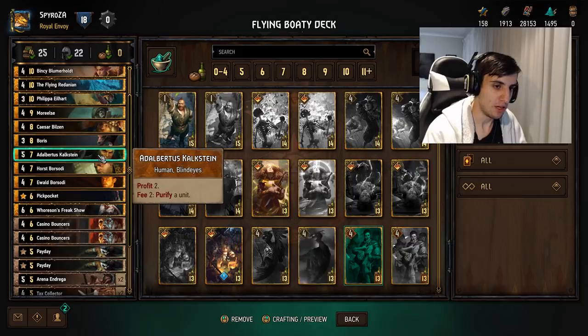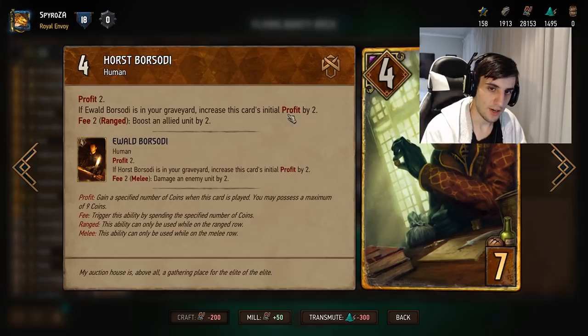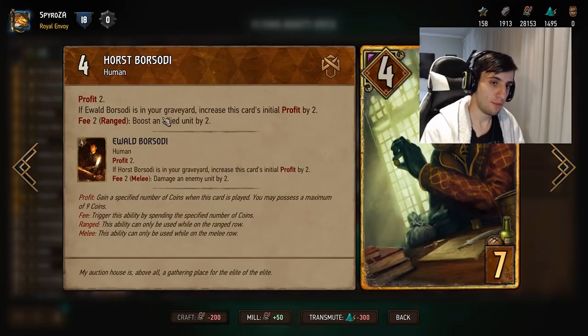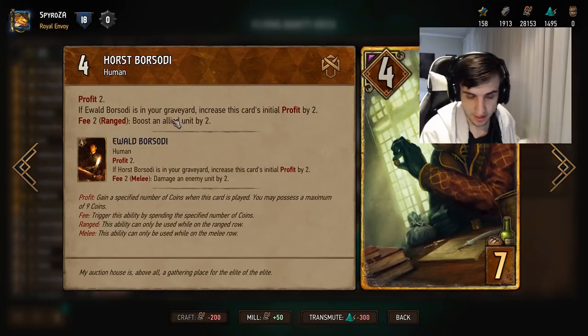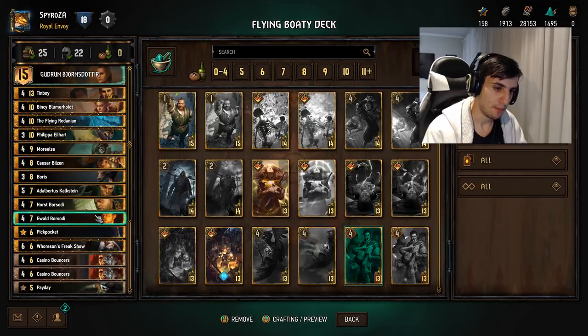Next we have Horse Borsodi, one of the two brothers. What this card does is profit two, and if Evil Borsodi is in your graveyard, increases this card's initial profit by two — so it becomes profit four then. It's a ranged card. Fee two lets you boost an allied unit by two, so whenever you want you can spend two crowns and boost any unit on your side of the board. Not bad for keeping engines alive or spending crowns. Typically you want to play this card in round one and keep the damaged brother for round three.